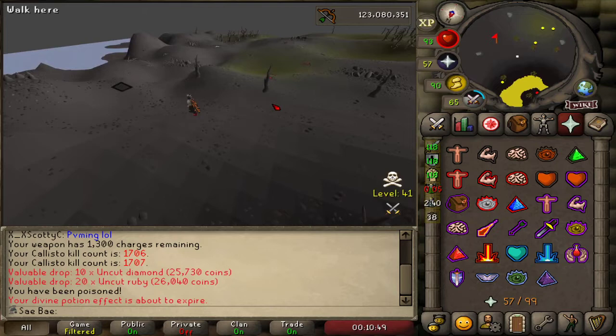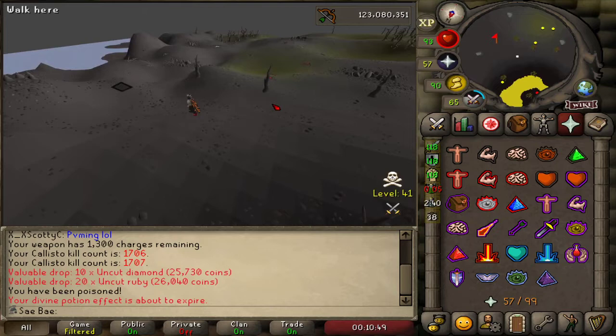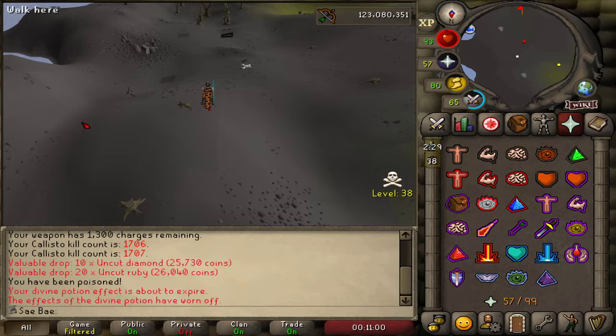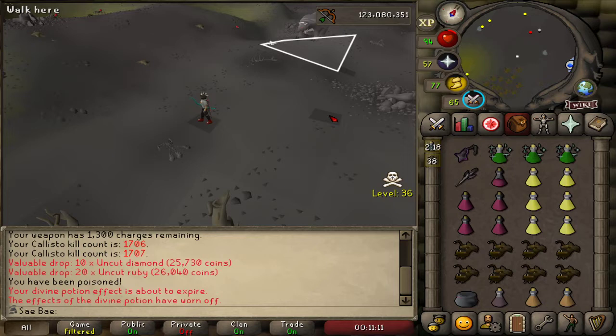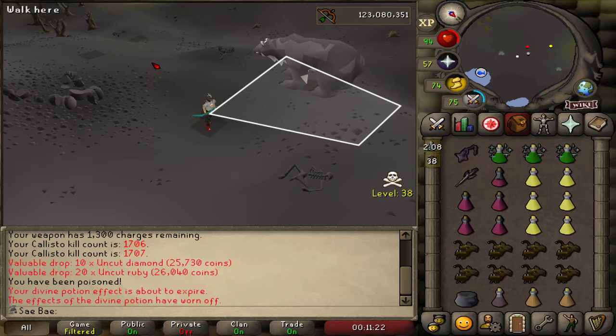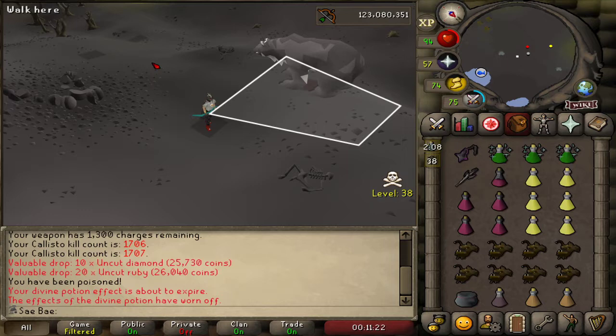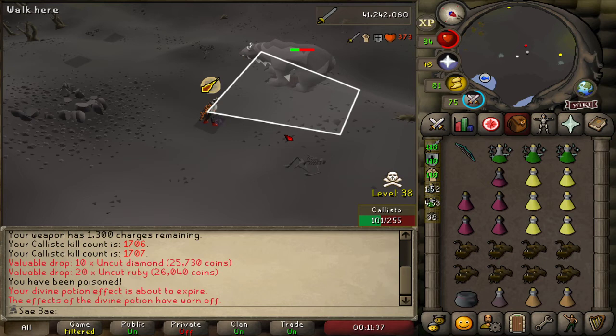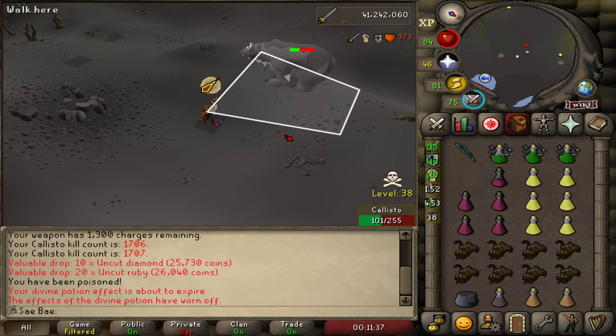All right, turn on run, run to this tile. Three ticks — the three ticks timing is pretty important. Because if you delay this — watch, I'll delay it — so now he's already there. Now if I run over here... okay, that actually happened really smoothly. Usually when you're running over here, Callisto will do this like lunge attack and throw you, and then you'll have to redo the lure. That one somehow worked out — so that's what I'm saying. The whole wait-three-ticks thing isn't terribly important, but it just keeps things smooth.